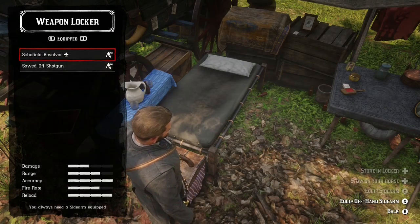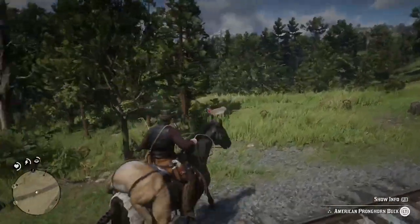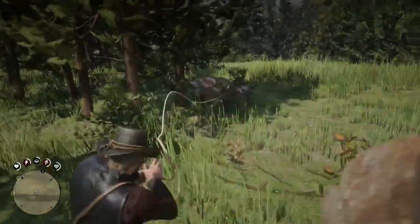Tip 1: The bow can get perfect pelts on all animals except for tiny ones. Tip 2: The varmint rifle gets perfect pelts from tiny animals.